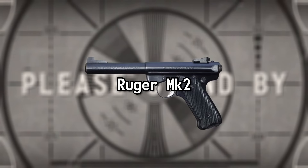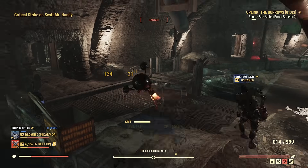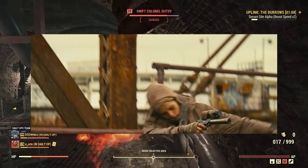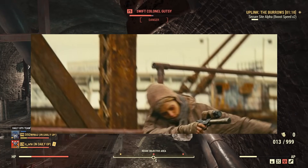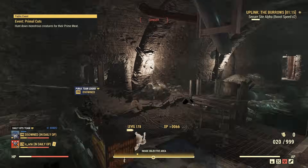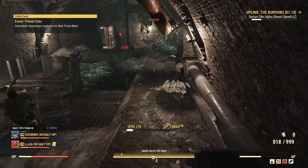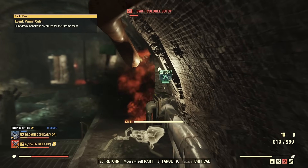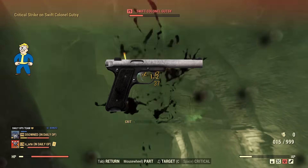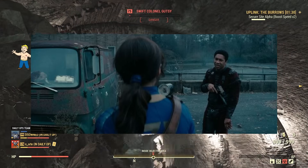Ruger Mark II. The Ruger Mark II is a pistol seen during the standoff between Lucy, Max, and the Fiends in Episode 5 — the woman fiend Rink is carrying it. Designed and manufactured by Sturm, Ruger & Co., the Mark II was made to replace the Ruger Standard and Ruger Mark I. Notably, we have seen this weapon in Fallout before, as New Vegas' silenced .22 pistol is based on it — we've just never seen one with a recon scope attached.